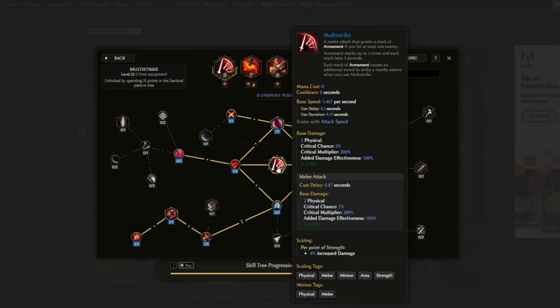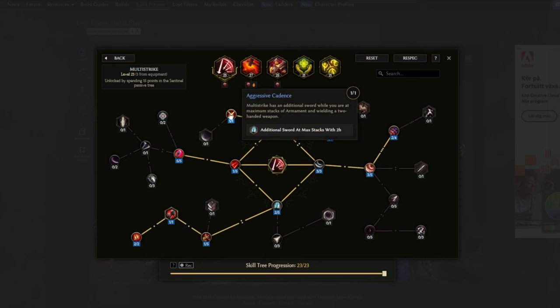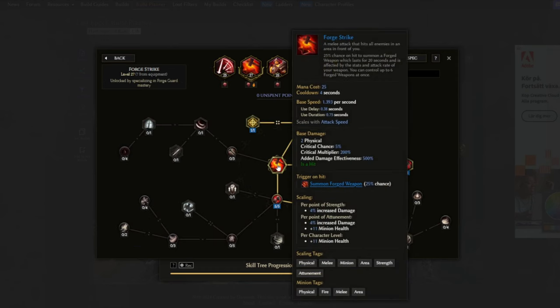Let's take a look at the skills we're using. Starting with Multistrike - this is our filler skill and we also have a small chance of spawning our forged weapons. Multistrike is a melee attack that grants a stack of armament if you hit at least one enemy, and each stack of armament causes an additional sword to strike a nearby enemy when you use multistrike. We pick up Forged Martyr for the small chance to spawn forge weapons, Aggressive Cannons for one additional sword, Doctrine of the Anvil for another stack, Relentless Advance for some increased attack speed, and Guarding Stance to give additional armor and block effectiveness per stack of armament.